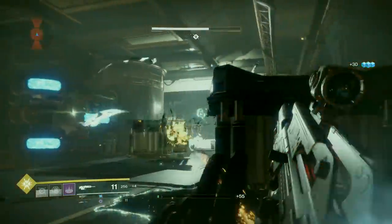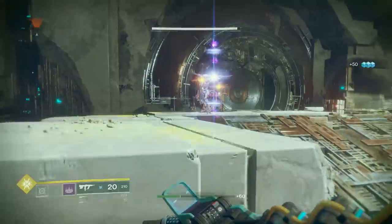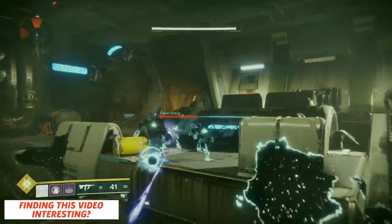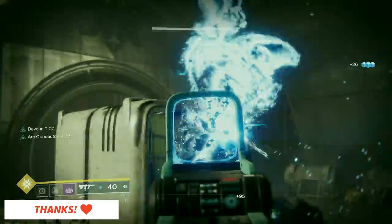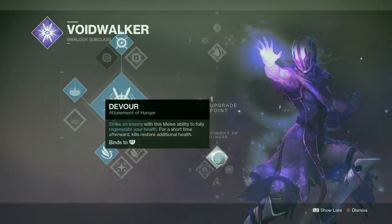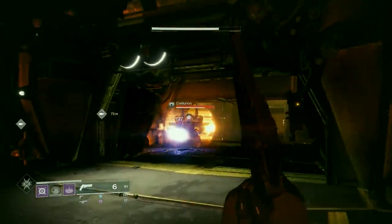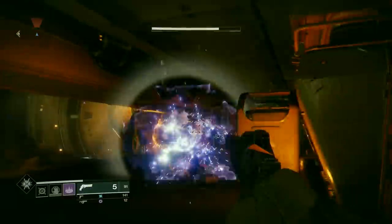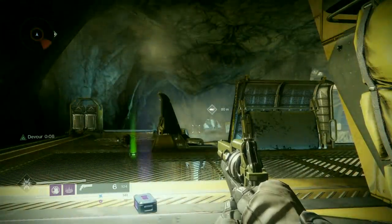The Warlock Voidwalker makes a return with the Nova Bomb super in tow — this demands high accuracy to get the most bang for your buck. Both passive ability routes excel in variety. Attunement of Chaos benefits your grenades and modifies your Nova Bomb as an enemy seeker. Take Attunement of Hunger if you want to feel like a vampire — with its Devour ability, you can regenerate health with melee kills. More melee kills increase the duration of Devour while recharging your grenades. Low on health? Use Feed the Void to transfer grenade energy into health regeneration.